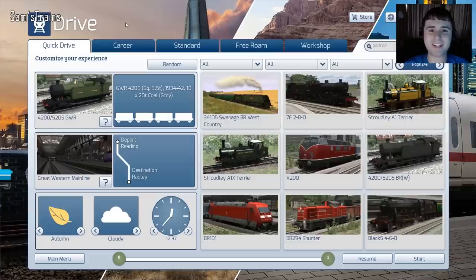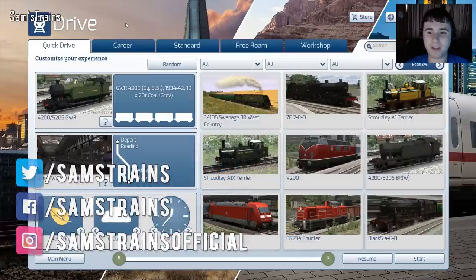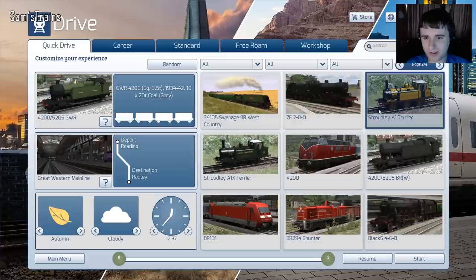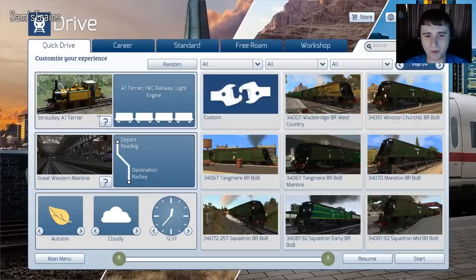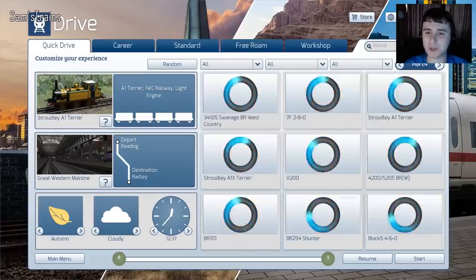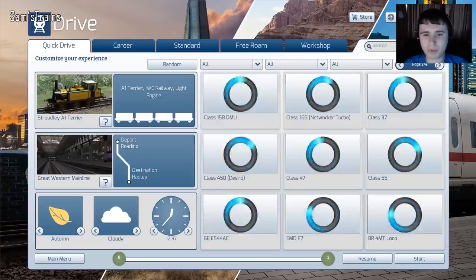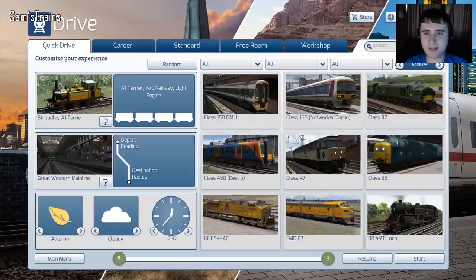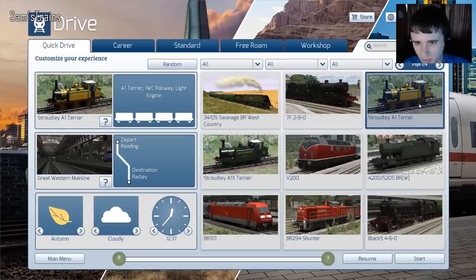Hello everybody, Sam's Trains here, welcome to another train simulator video. I've done the unthinkable — look on the screen, I've bought some Terriers. In fact I've selected one, this cost me £11.99. I don't think I've ever spent any money on actually buying new engines — people have always been really kind and sent them to me. But I thought, you know what, it's time I actually bought an engine I fancy.